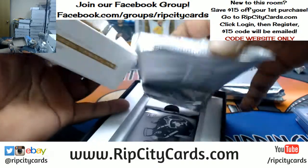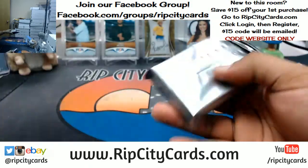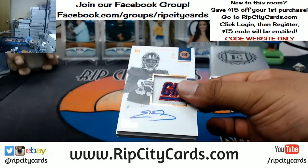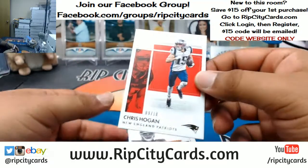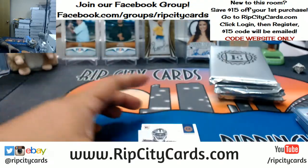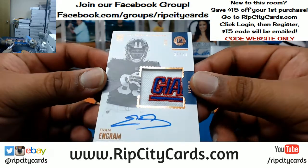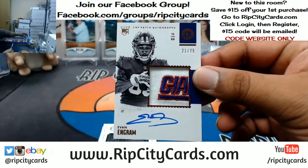I'm curious what these graded cards are gonna be. Oh, that's a nice patch — Chris Hogan, nine out of ten for the Patriots. We have 21 out of 75 — he puts the 'G' in Giants — a pretty sick patch/cap patch auto for Evan Ingram of the Giants.